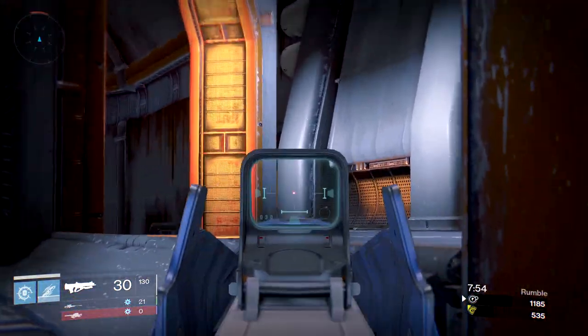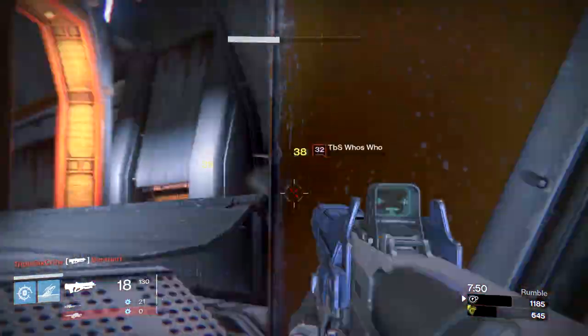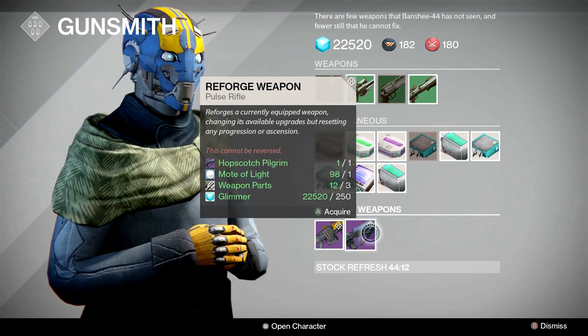Now the Messenger is locked in with its perks — Third Eye and Head Seeker. What's nice about the Pilgrim is not being limited to a perk set. The weapon can be re-rolled at the gunsmith to fit your playstyle for one mote of light, three weapon parts, and 250 glimmer.